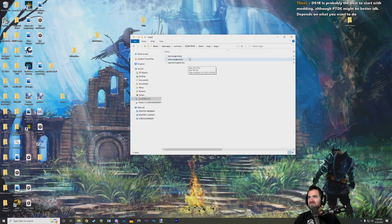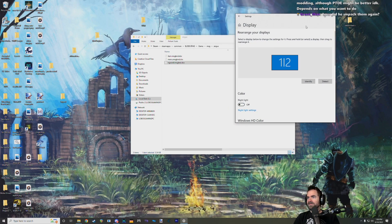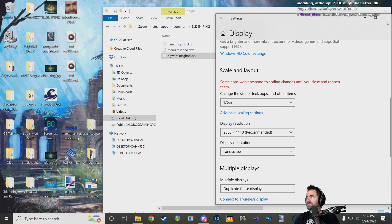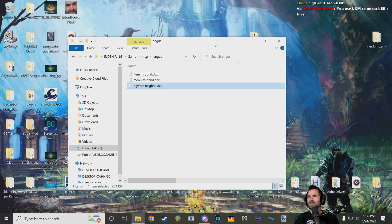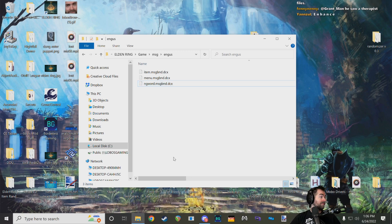You can see these .dcx files, and you'll see a lot of .dcx files in every game since Dark Souls 2. All that indicates is that the file has been compressed — usually with standard zlib compression, which is very easy to undo and a very public compression method. But since Sekiro, and now in Elden Ring, some of these .dcx files use a patented third-party compression technique called Oodle Kraken.